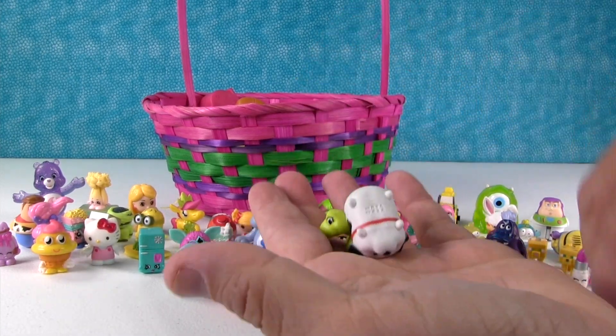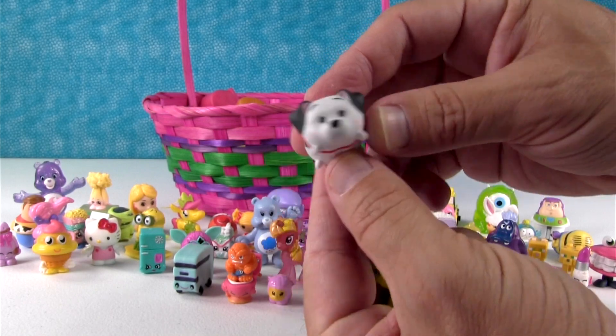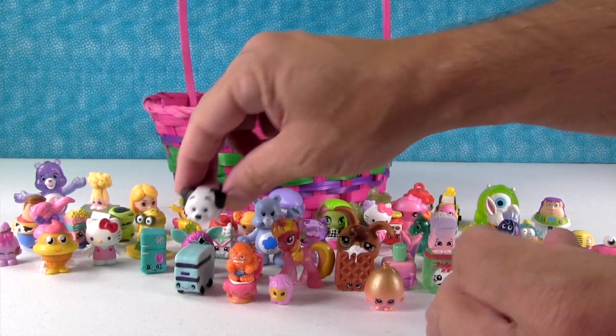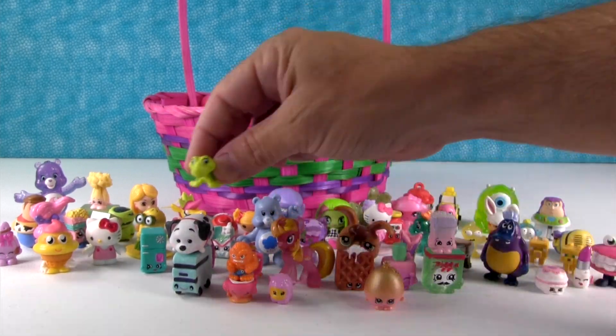Yellow egg — Tsum Tsum! I have Lucky, Tsum Tsum. He's going on the bus. And we have Peaky Keen from Splashlings. A little turtle.